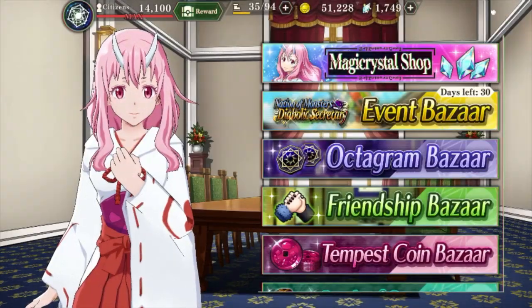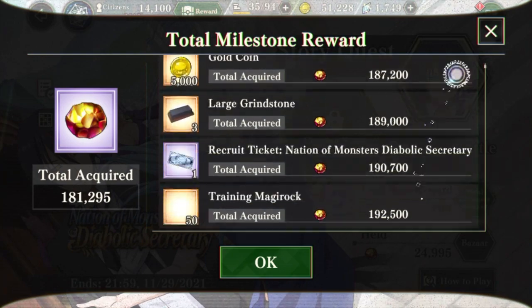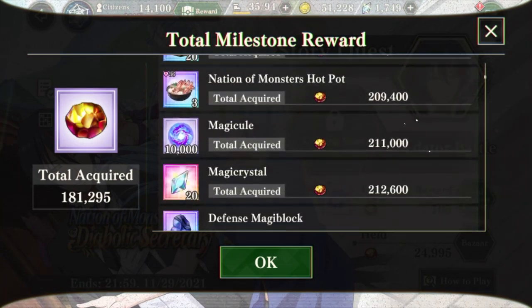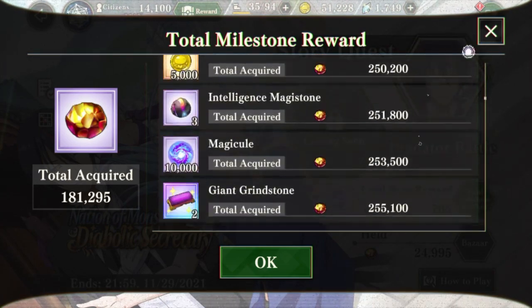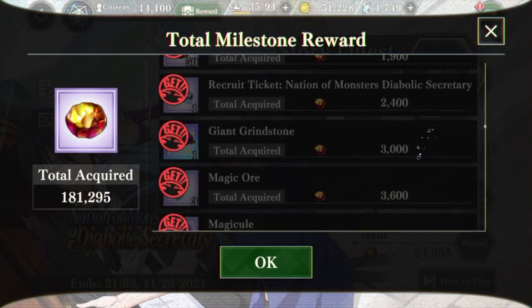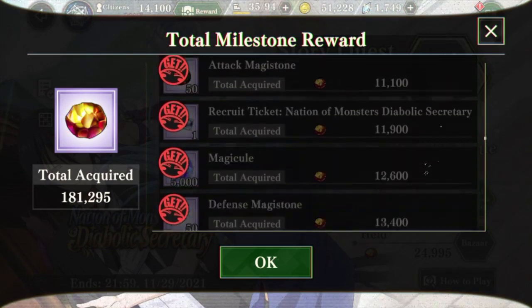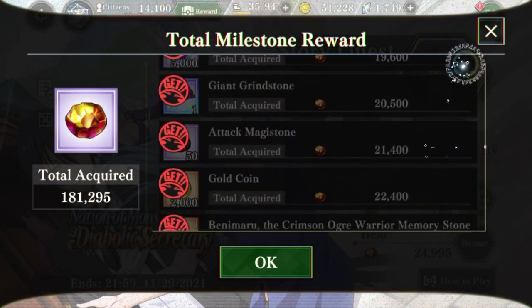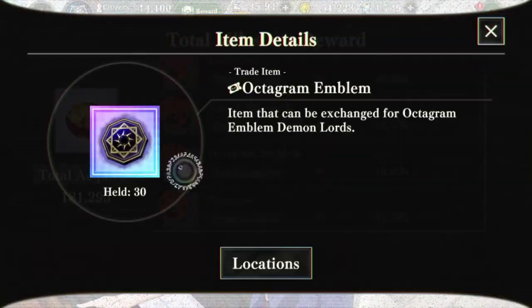Throughout the current event, if you go to the Nation of Monsters Diabolic Secretary, you should be able to see that on the total milestone rewards, when you reach a certain amount of points, you'll be gaining a specific reward called the Octogram Emblem.